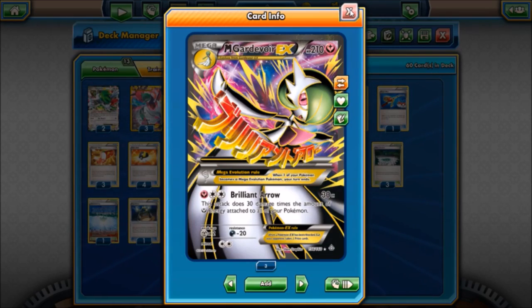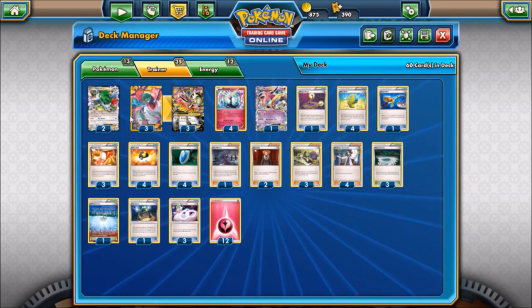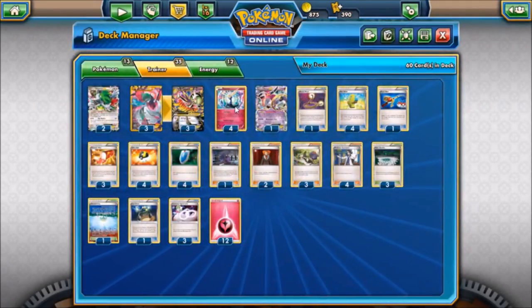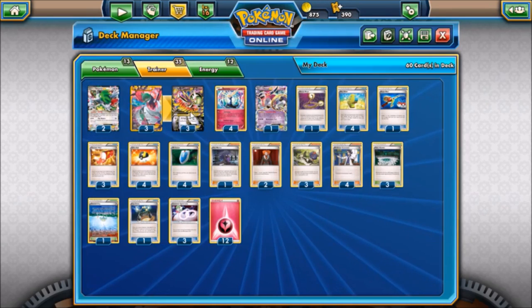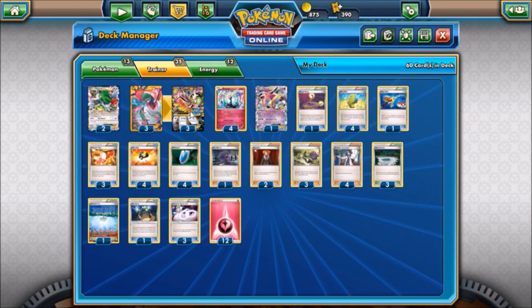We run a 3-3 of Mega Gardevoir, and then we have four copies of Xerneas with Geomancy - our obviously preferred starter. For one fairy energy, you choose two of your benched Pokemon, search your deck for a fairy energy, and attach one to each of those Pokemon. Do that two or three times between attachments and Max Elixirs and you've got enough damage to start using Brilliant Arrow for usually over 200 damage.